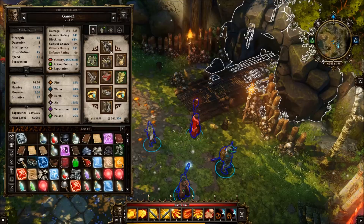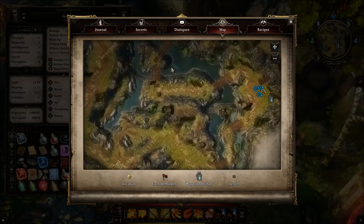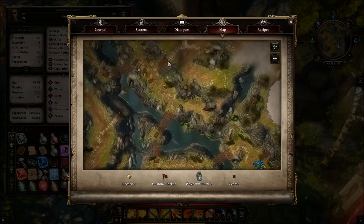Specifically, Lucala Forest, Troll King's Cave. If you need to take a look at where it is, it's right here on the map.